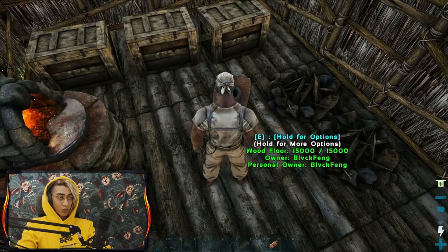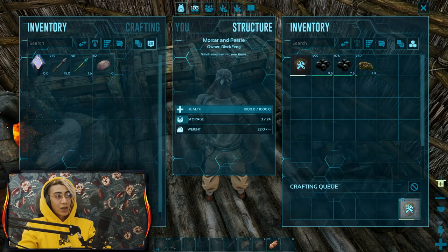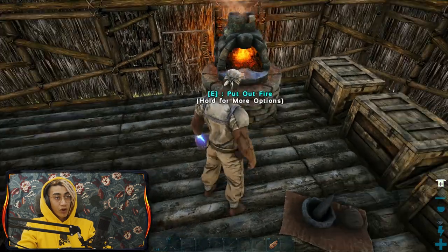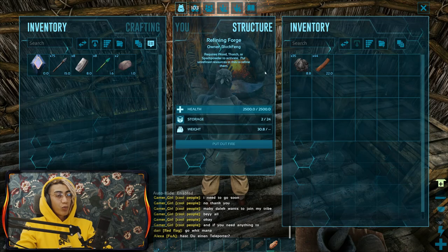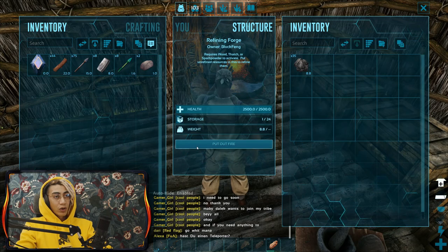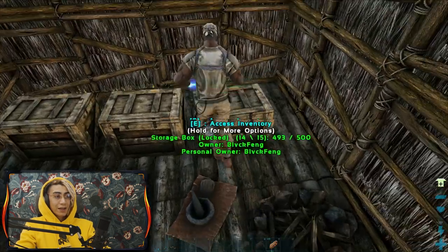This is a low level parasaur, but while waiting on the Pteranodon to tame, we've harvested a crazy amount of berries - lots of mejoberries and narco berries, which we're interested in most right now. I'm going to take all those berries and grind them down to make narcotics - that'll give us about 35 narcotics, pretty decent. By this time the metal has probably smelted. I'll switch off the forge so I can make a smithy - I need some stones.